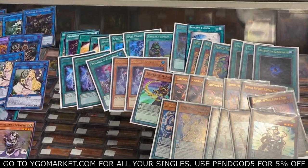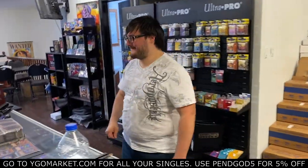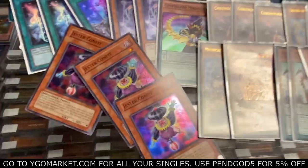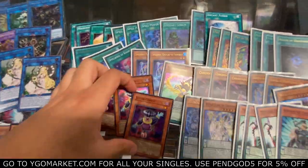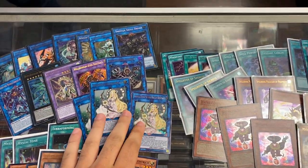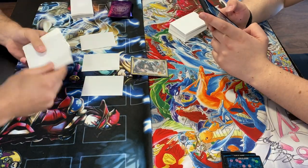Just need three more Jester Confit — got them, Peter! That's what I'm talking about, baby — three Jesters now. The only cards we're missing now are three Magician Souls. Then some guy comes over challenging me: 'Pendulums? Worst deck? What?' Get your deck out right now — we'll play. Guys, pen best deck! I'm gonna proxy Magician Souls and Access Code Talker and destroy this guy.